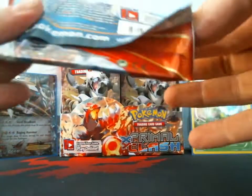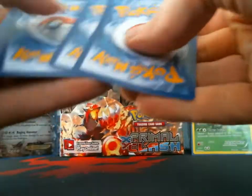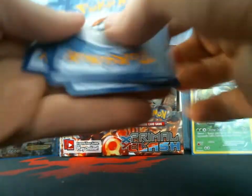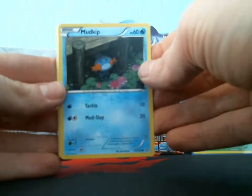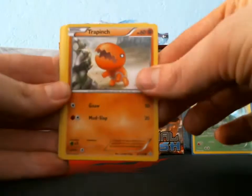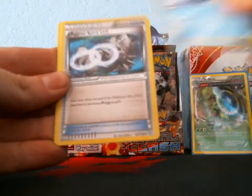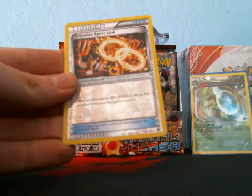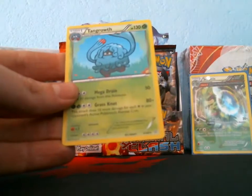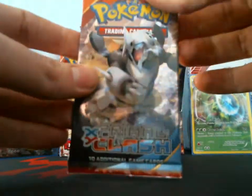So far the best box I've seen, as mentioned earlier, was a nine ultra rare box by the Poke Capital — he pulled three full arts. I probably shouldn't spoil it for you guys, but it's pretty cool. Next pack: Trapinch, Nosepass, Spinda, Aggron Spirit Link, Wishcash, Maxie's Hidden Ball Trick, Groudon Spirit Link reverse, and my rare is a Tangrowth.